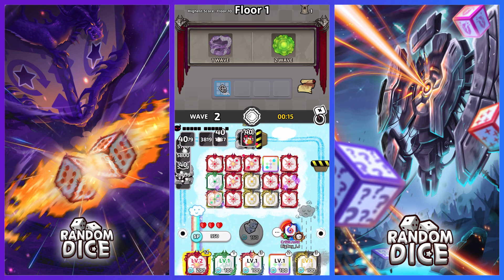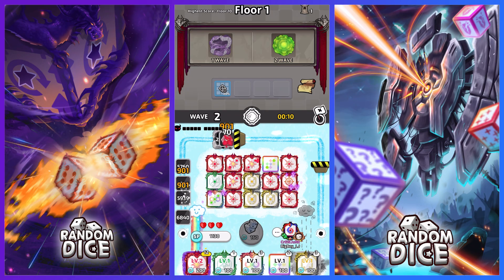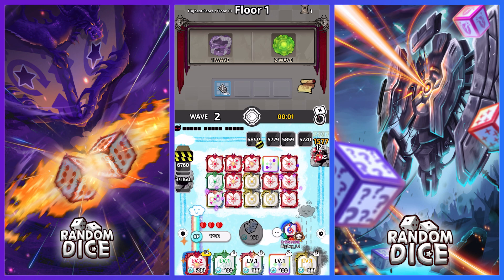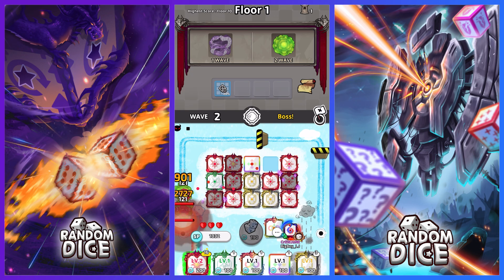The scope buff did help me take out some mobs a little more easily, but it didn't help me all that much. For wave two, you have to kill the big slime if you want to, or if you know you won't deal enough damage you can just let it through.